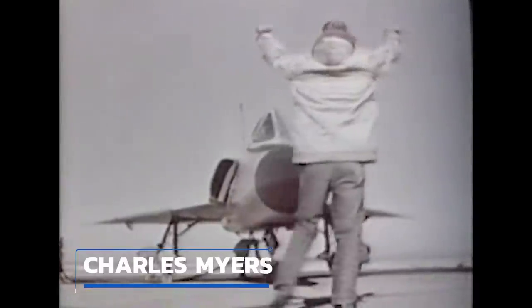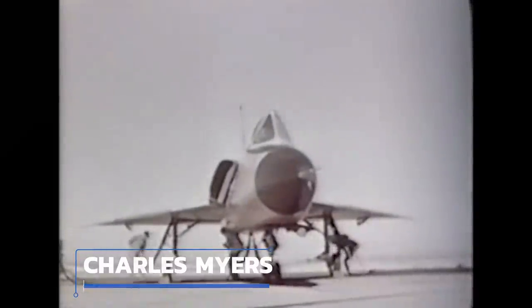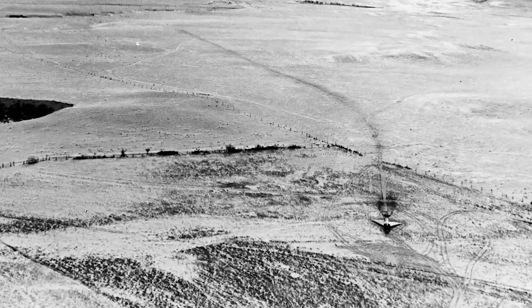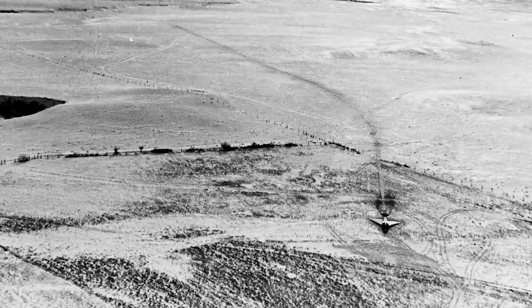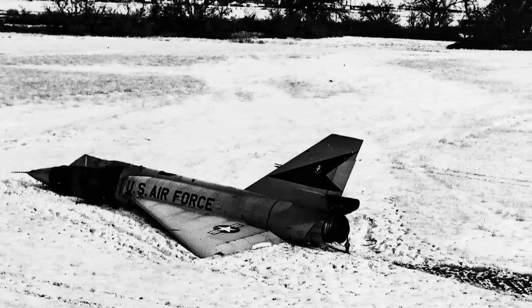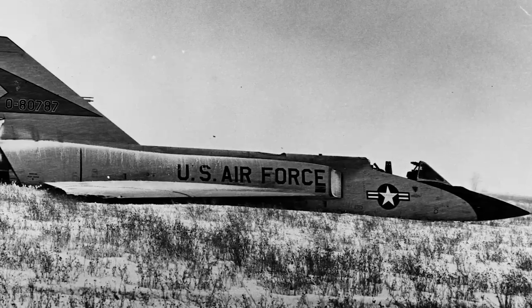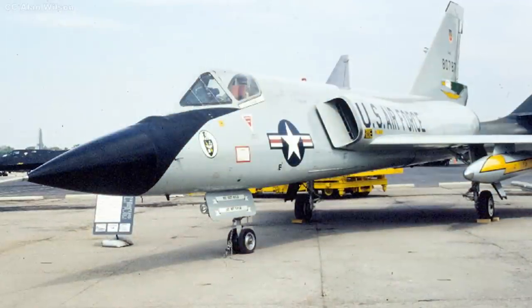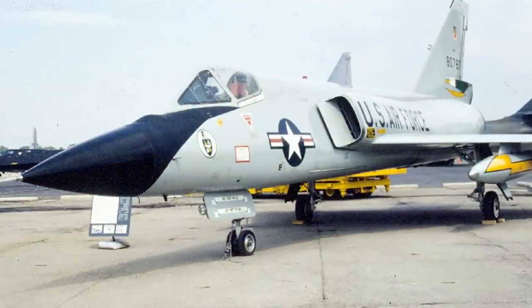In late December of 1959, US Air Force pilot Charles Myers set a new world record by pushing his F-106 to 1,544 miles per hour. Then in early February 1970, another pilot, Gary Faust, became famous under far less flattering circumstances. After entering an unrecoverable spin high over Montana, Faust ejected from his aircraft. However, the sudden change in weight and balance actually righted the aircraft, after which it resumed level flight before gliding downward and eventually landing wheels up in a cornfield, sustaining only minor damage. Aptly named the 'Cornfield Bomber,' Faust never lived the incident down, but the aircraft was recovered, repaired, and eventually returned to service. It's now on display at the National Museum of the United States Air Force in Riverside, Ohio.